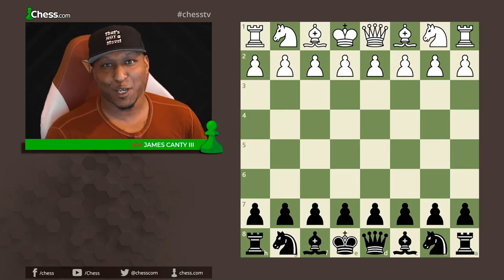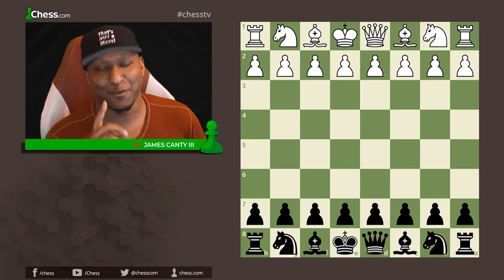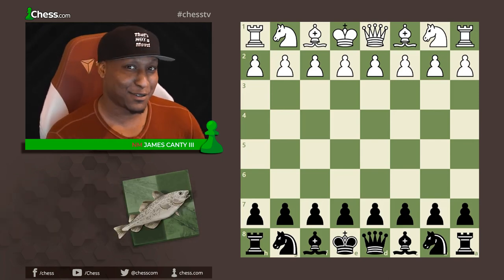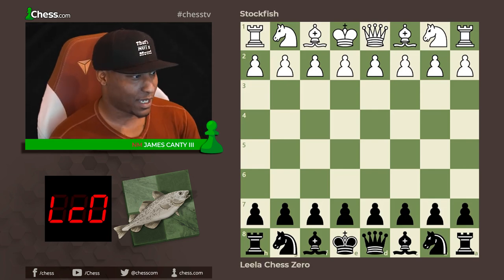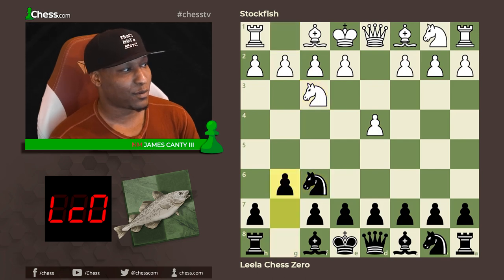Hey chess friends, National Master James Canty the Third here with Chess.com, and today we have Game of the Day. With the white pieces we have Stockfish, and with the black pieces we have Leela Chess Zero. Let's get right into it — there's d4 from Stockfish and knight f6, knight f3.